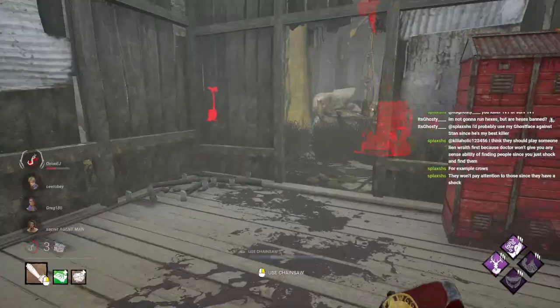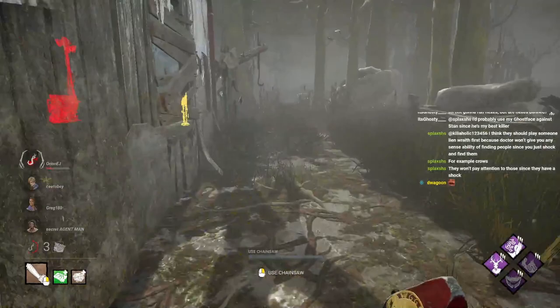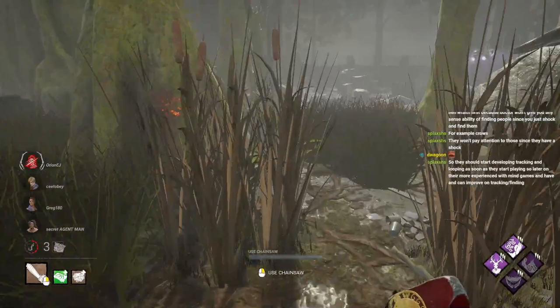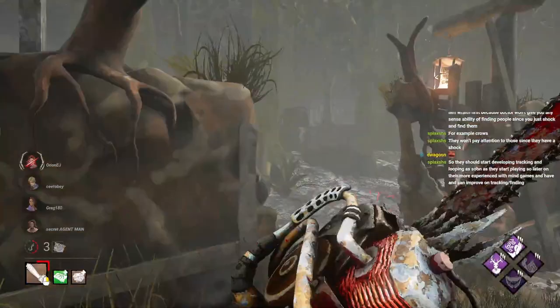Once they pop the gen right here, I should be able to find the survivor, as long as I'm close to the gen. Because if I'm not close to the gen, I won't see anything. There's one little issue I should warn you guys about with Bitter Murmur — if you're very far away from the gen that was completed when Bitter Murmur activates, and they're probably hiding on the gen, Bitter Murmur won't actually work. You won't even see the survivor at all. Bitter Murmur will trigger, but you can kind of outplay it if you're hiding on the gen.